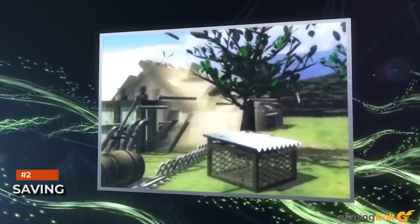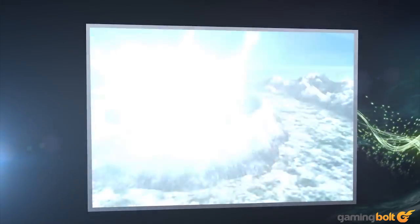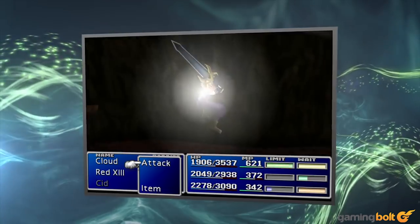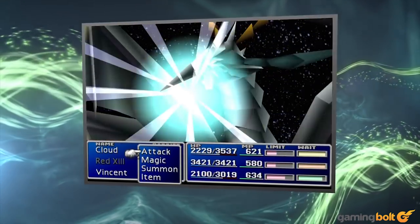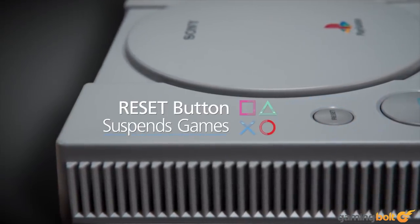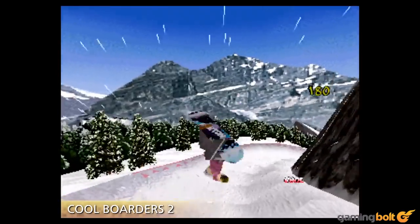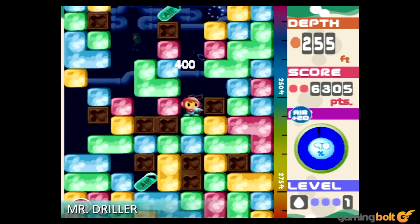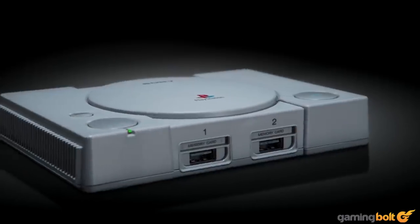The PlayStation Classic does not come with any memory card slots and doesn't support them at all, so how exactly does it save games? Essentially, it creates a single slot each for every game in its own memory. What this means is that the Save Anywhere functionality is also a bit limited. When you hit the Reset button, your game will automatically save in its allotted slot, but doing so again at a later time will only give you the option to overwrite your older save, rather than letting you create a new one. For comparison's sake, Nintendo's Classic Consoles offer multiple save slots.